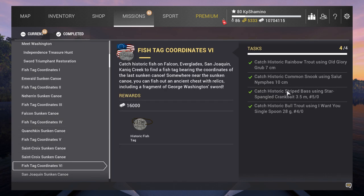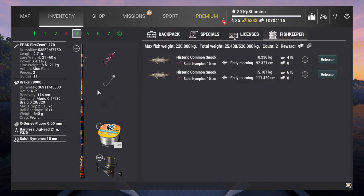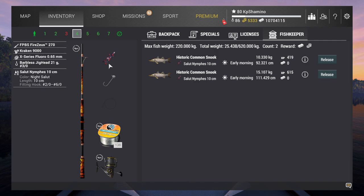Here it is — you need to catch the historic common snook using a salute nymph of 10 centimeters. I've got here the Zoys 217, the Kraken 9000, the X-Series Fluoro 0.65, Barbell Chic Head 21g3o, and the salute nymph. What I'm going to show you guys you can reproduce on other lakes too.